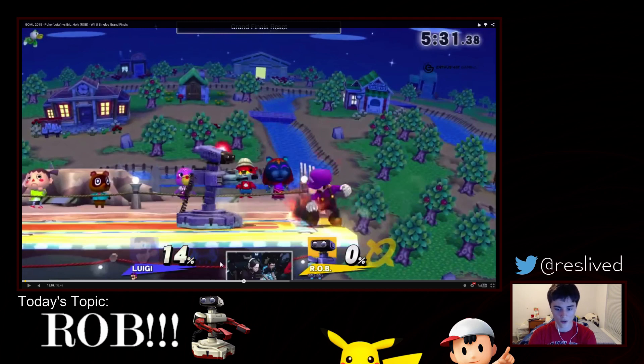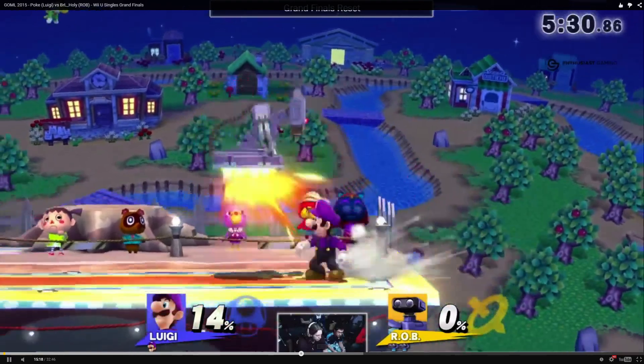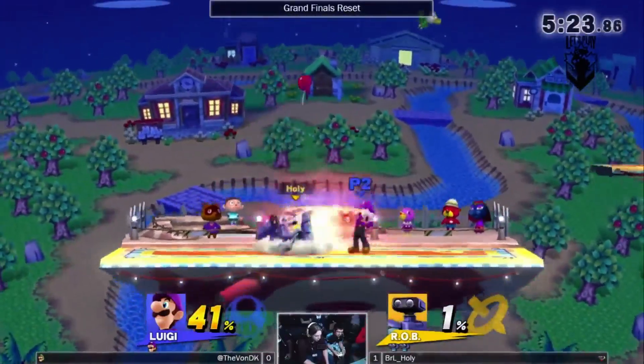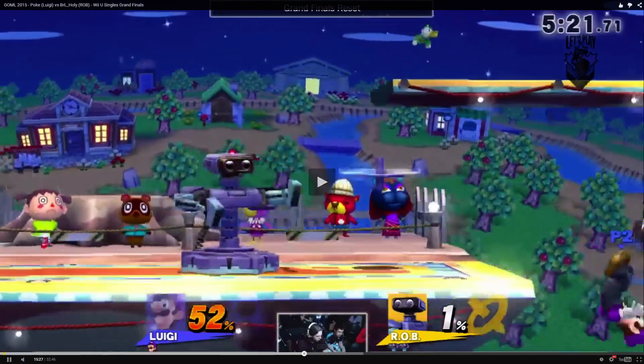Holy Nightmare does an excellent job of reading his opponent's out-of-shield options for the entirety of this set. He puts hitboxes in front of him — Poke is actually going to jump back with a fireball, and he just nairs through it and gets even more damage. Poke comes back, throws a fireball — nope, just naired. Super clutch. He keeps throwing them out, and as we saw right there, that was a nair where he came down, hit shield, and just jabbed anyway.